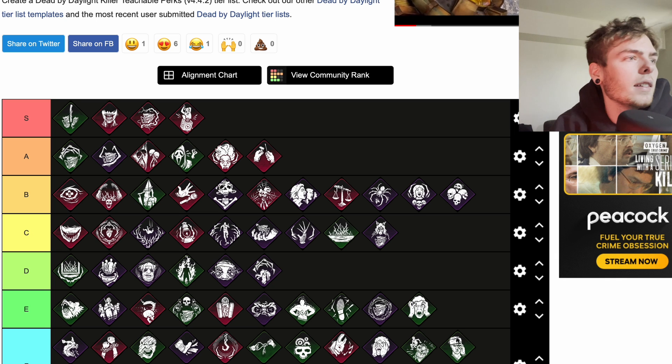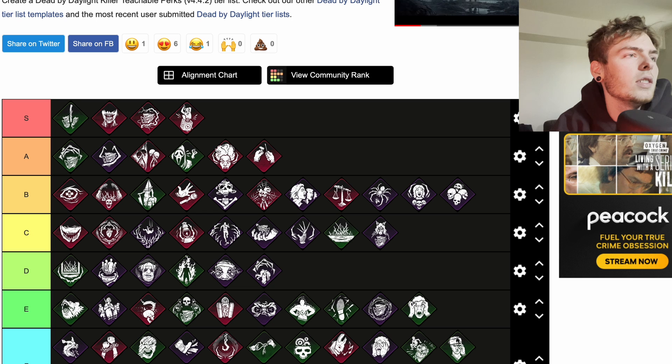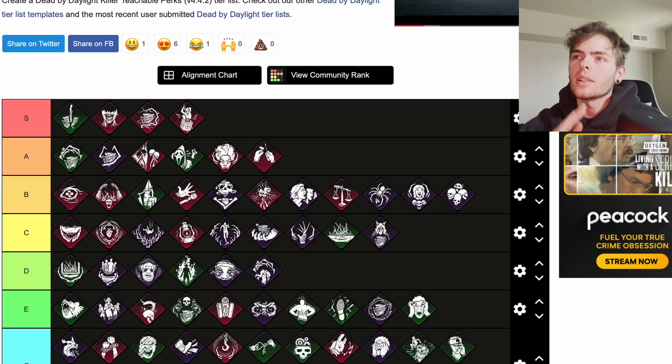Jolt and Fear Monger are left — but those aren't teachable perks, they're just general perks. So that covers all the teachable killer perks.